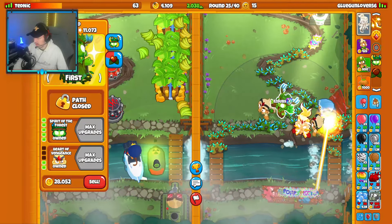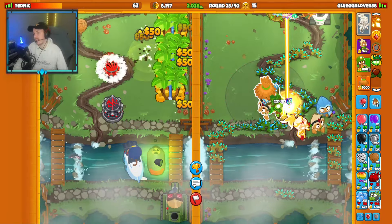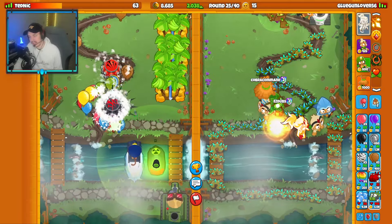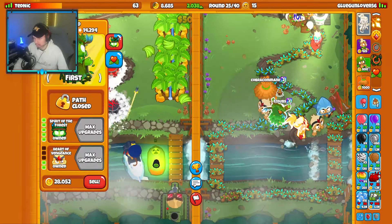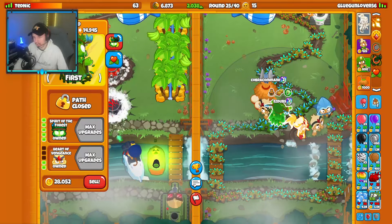We're fine, we're fine chat. We kill them on DDTs — their strategy doesn't defend DDTs well at all. This Life-Buffed Spear of the Forest should be able to defend DDTs because we get MIB on it and it's OP. Let's see if they send the DDTs.